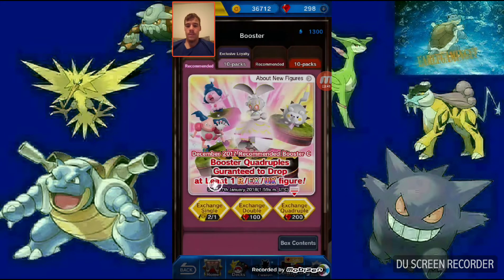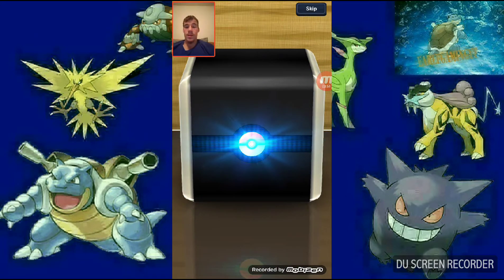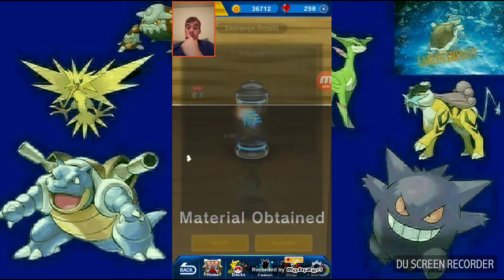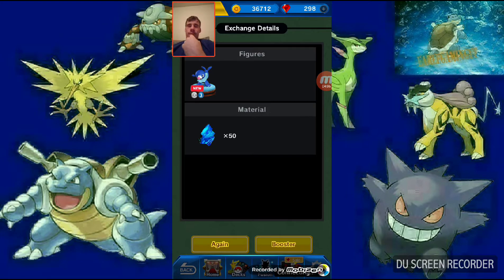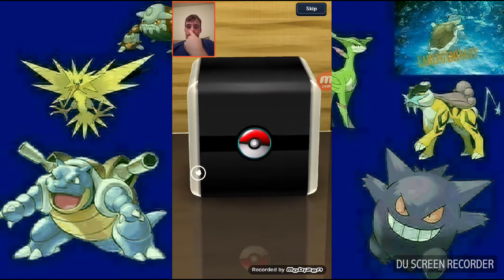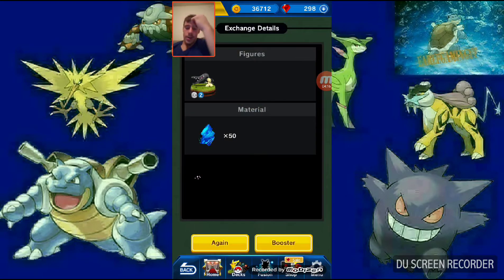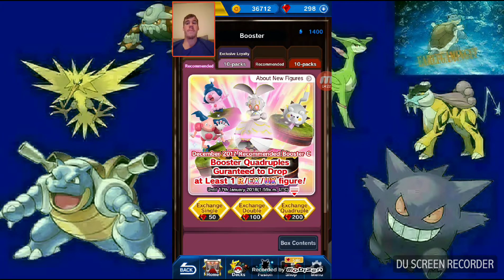Let's see what we can pull. Popplio! That's actually one I'm gonna use - I like that pull. I'm probably gonna switch him in and switch Wimpod out maybe. He's really good, actually. I might switch Wimpod out with Incineroar. I'm probably gonna put Popplio in for Benneon.